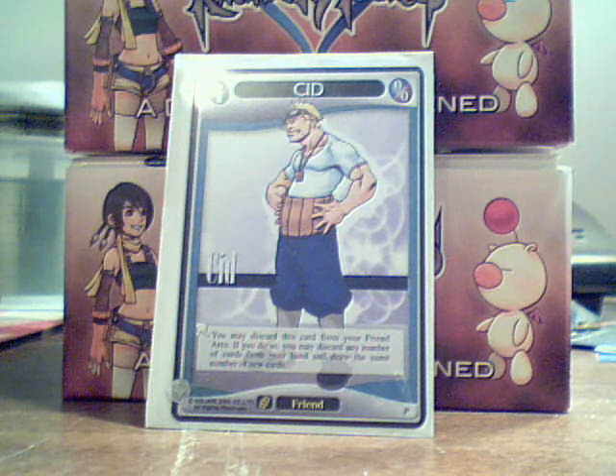For Wednesday, the mid-week review, I'm going to be reviewing a promo card — that'll be Cid, which is a level one friend with 0-0 stats. His effect is: you may discard this card from your friend area. If you do so, you may discard any number of cards from your hand and draw the same number of new cards.